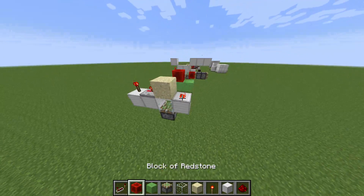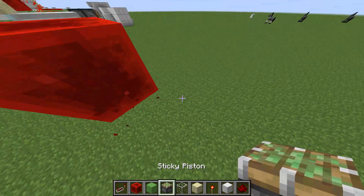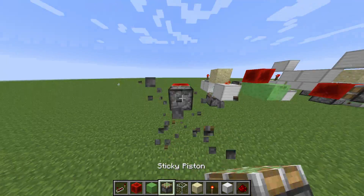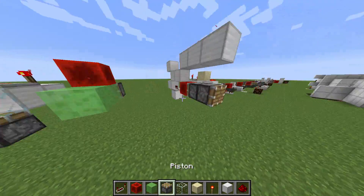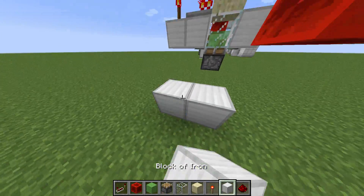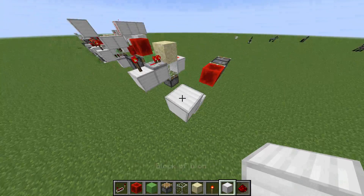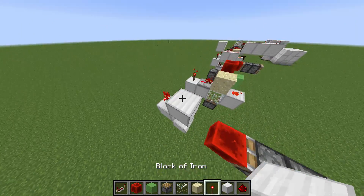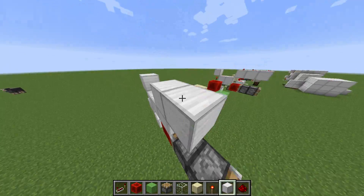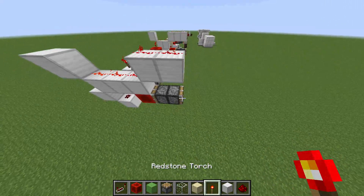And our final design is this design right here. What we are going to do is place a redstone block right over here. We're going to have a piston going into the redstone block, another piston facing out. It can be a sticky piston or a normal piston, that doesn't really matter. Next, we're going to have a block over here with a piece of redstone on it.